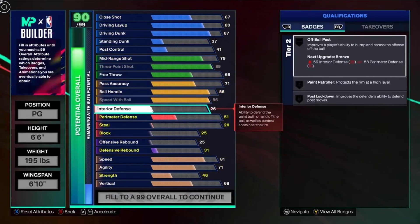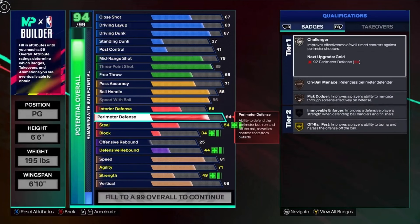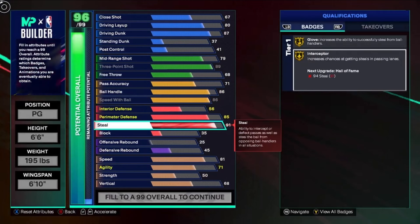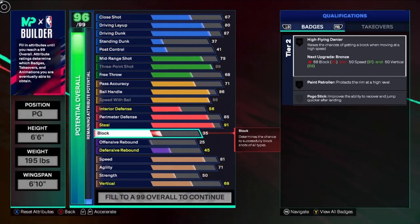Moving on to defense — interior defense is gonna be a 56. Perimeter defense is gonna be 85, which gets us that silver on-ball menace. We'll get silver pick dodger and silver challenger, which should be solid enough especially because you're six foot six. You should be able to contest a decent amount of perimeter shots. I know the contest system is kind of bad in this game, but 85 perimeter should definitely help. Moving on to steal — we're gonna get 91, which gets that gold glove and also gold interceptor. You can go 94 with cap breakers for hall of fame, or go plus five for 96 steal for hall of fame glove. It's personal preference, but I would just go 85 perimeter defense and 91 steal.